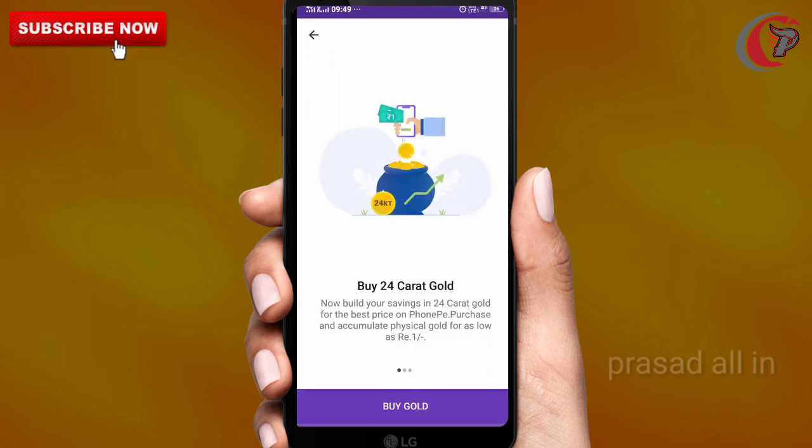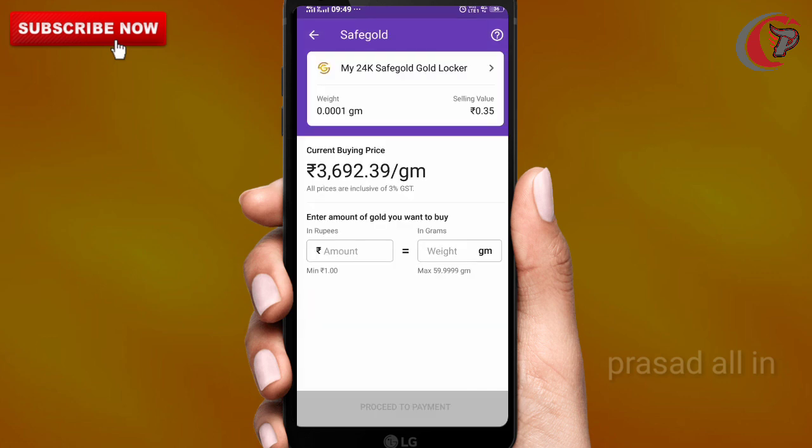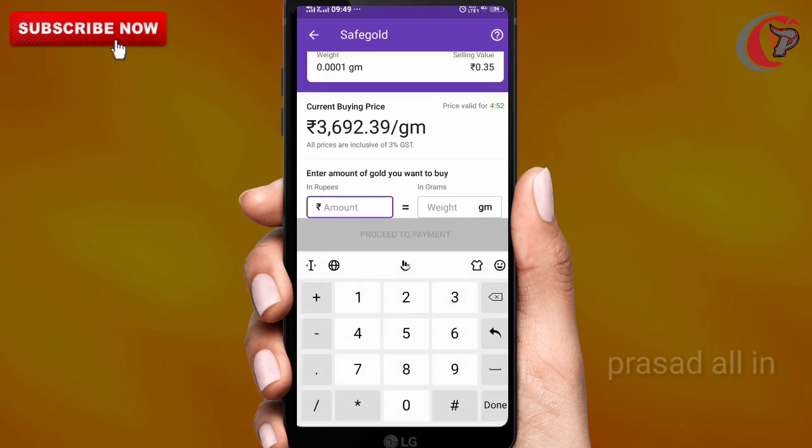Next, click on buy gold on the other land point. So for buying, there are two options. Select the other option. After selecting that, you can do a gold purchase. The minimum is 5 rupees.